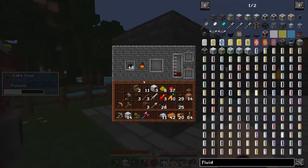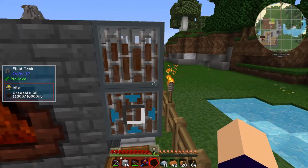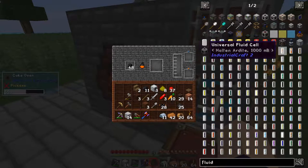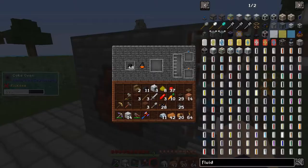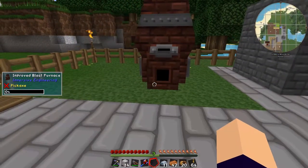The problem is our coke oven is full up to the brim with creosote, and I don't know what to do with it. There must be some kind of storage. I was looking at fluid tanks, so I've put another fluid tank on there, but it's getting pretty full up already. We need to figure out a way to store it.